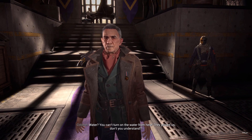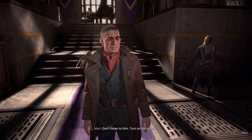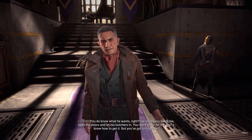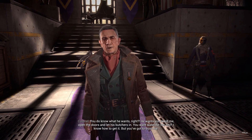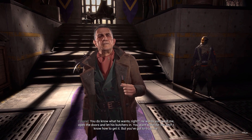For Dying Light 2 we need a stronger story and stronger characters. They brought on Chris Avellone from the Fallout series, who is a really well-known story writer, so I think they're going to lock this one down and come out with an amazing story. I don't think we have much to worry about here.